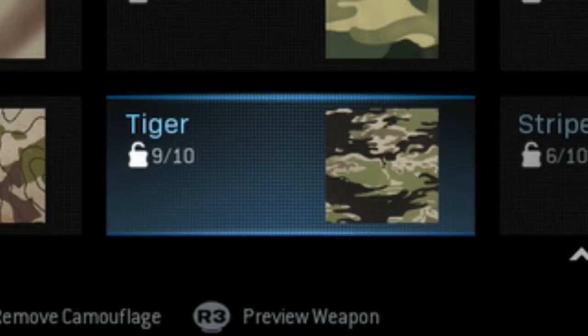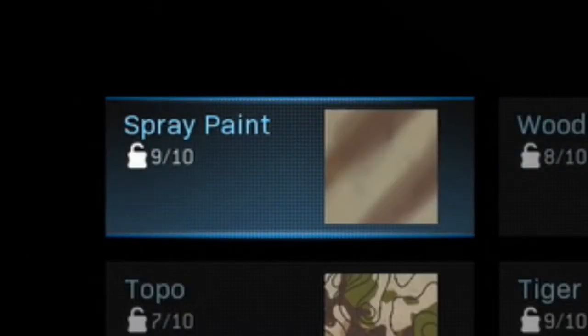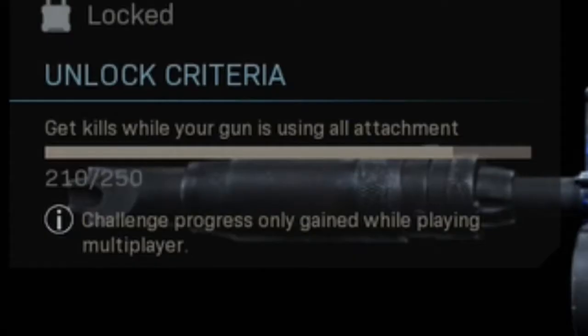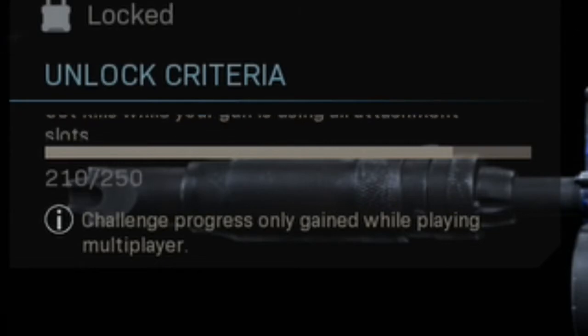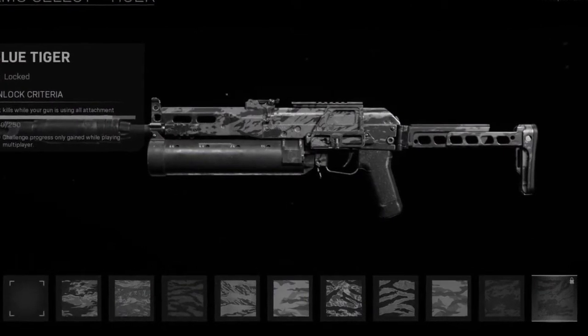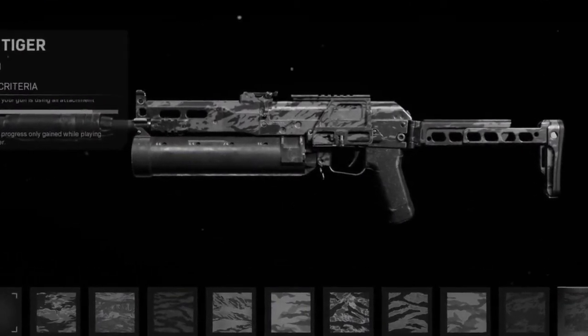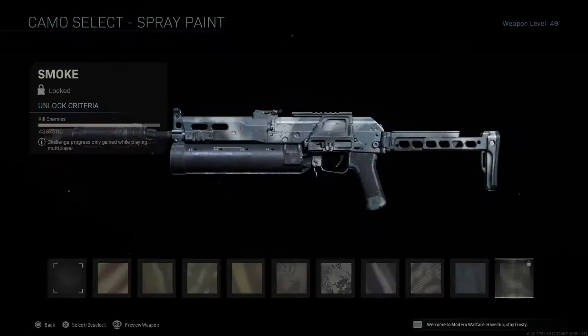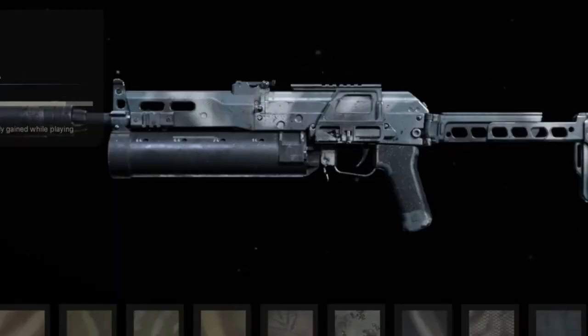In today's video I kind of just want to focus on finishing off some categories such as Tiger, which is 9 out of 10, and Spray Paint, which is also 9 out of 10. Everything else like Woodlands and Dragon at 8 out of 10 will come passively. I'm very excited — Tiger only needs 40 more kills with all attachments, then I move on to Reptile which is no attachments. And for Spray Paint I need about 75 more kills, so hopefully I should have both done this video.